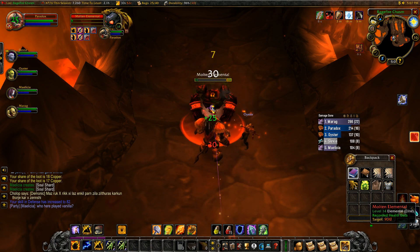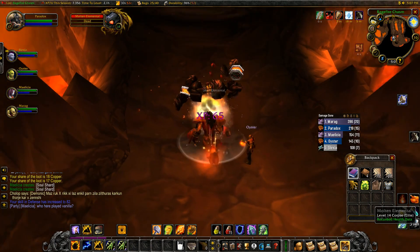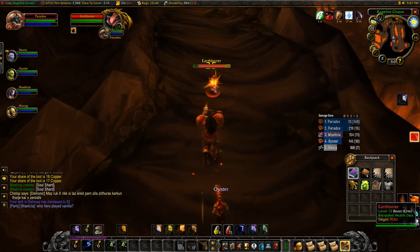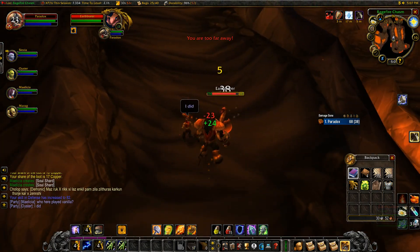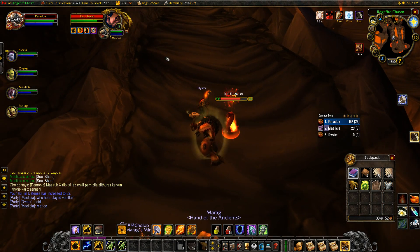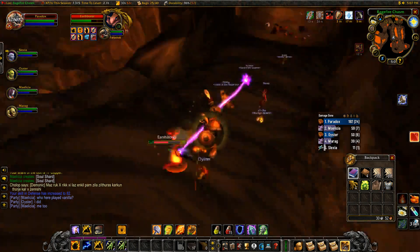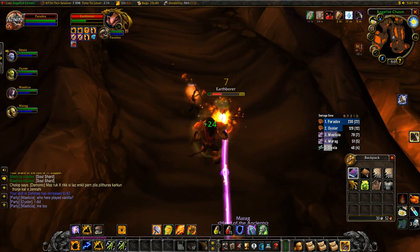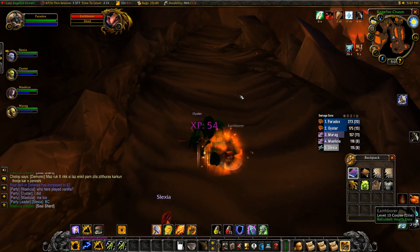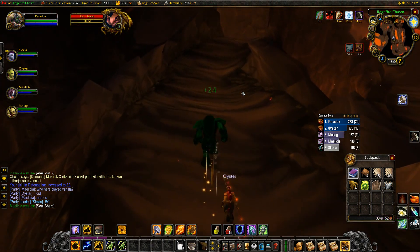So as long as you can do about half as much damage as your team's doing, you're in a really good position. In this case, I'm usually second on the damage chart, and that is pretty good. I use Flame Shock on any mobs that I know we won't have an issue holding aggro on, or on mobs that are immune to earth damage.